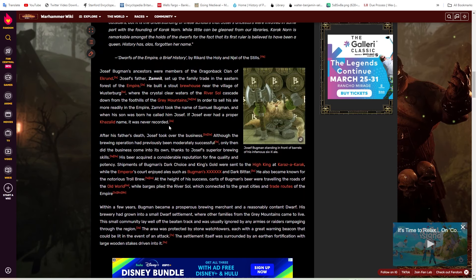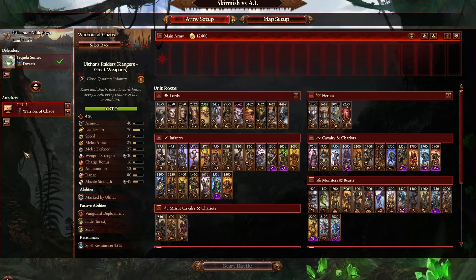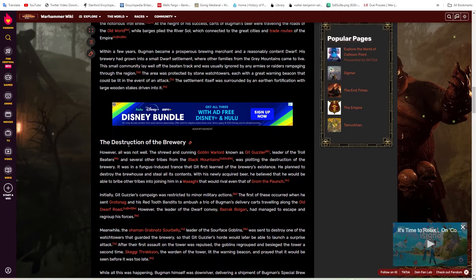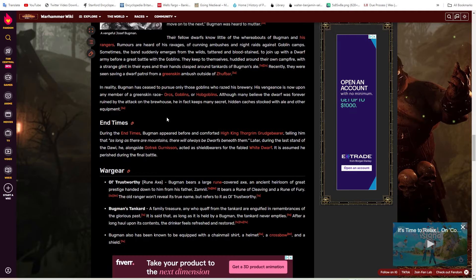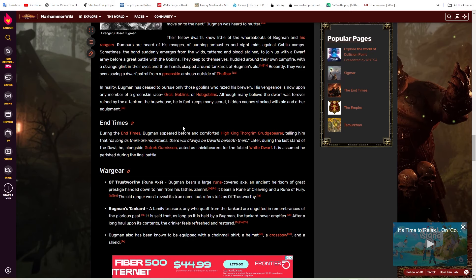Bugman might actually be worthwhile as a semi-horde character in the way that the Vampire Coast have the shipbuilding mechanic but can also settle locations. Because ever since goblins destroyed his brewery, he basically started wandering on a quest for vengeance with some followers. So having a wandering caravan, wandering brewery sort of deal that functions as his horn — a caravan building mechanic instead of a shipbuilding mechanic, with the ability to set up almost like brewery outposts.